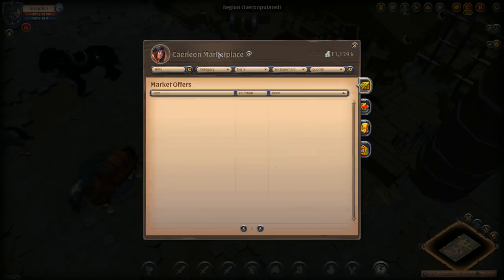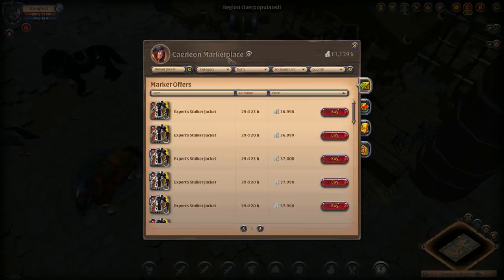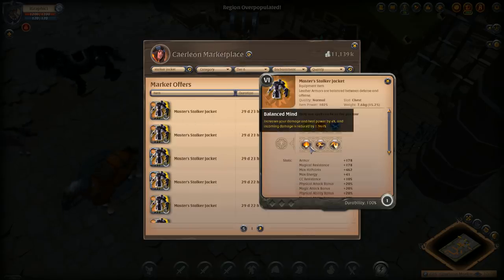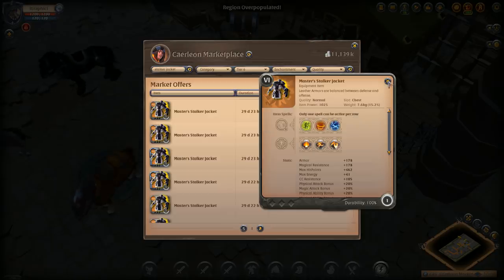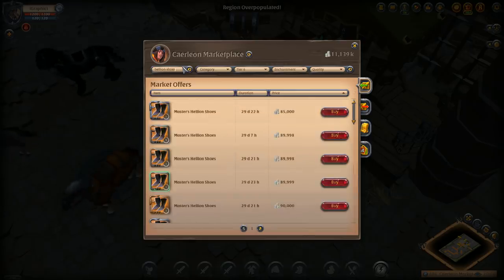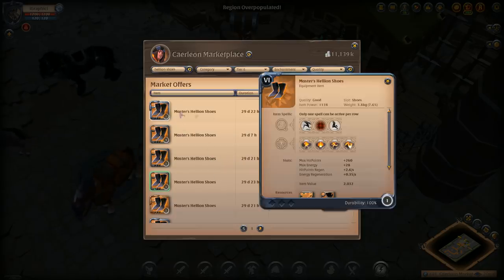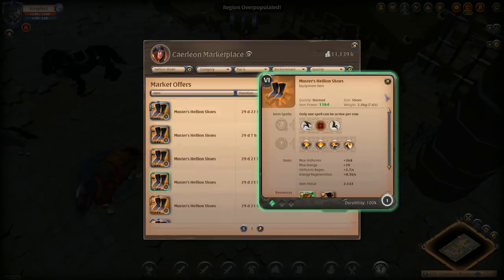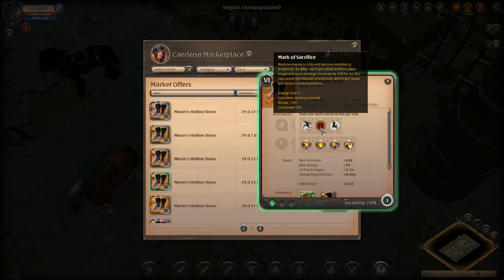The stalker jacket is the same as Alf's — electric field, and I run balanced mind as my passive. That's my stalker jacket build. Then we have the hellion shoes, which really complete the slingshot build. Right now 6.1 hellion shoes are quite cheap at around 90k.